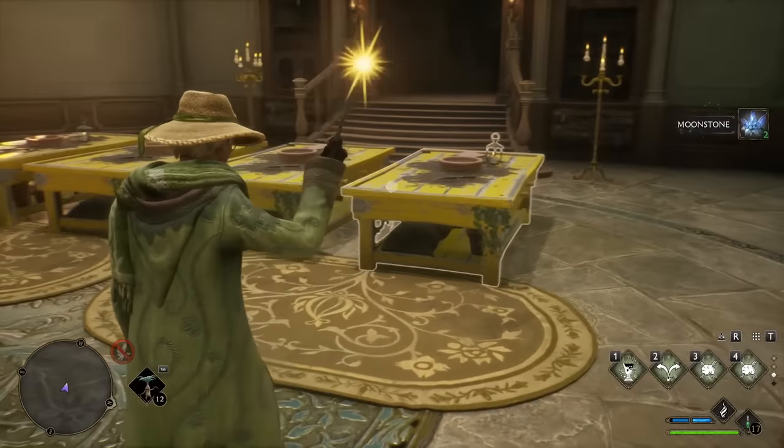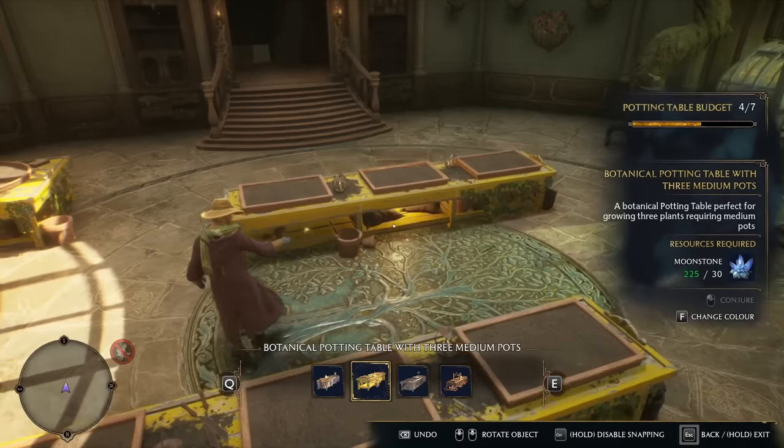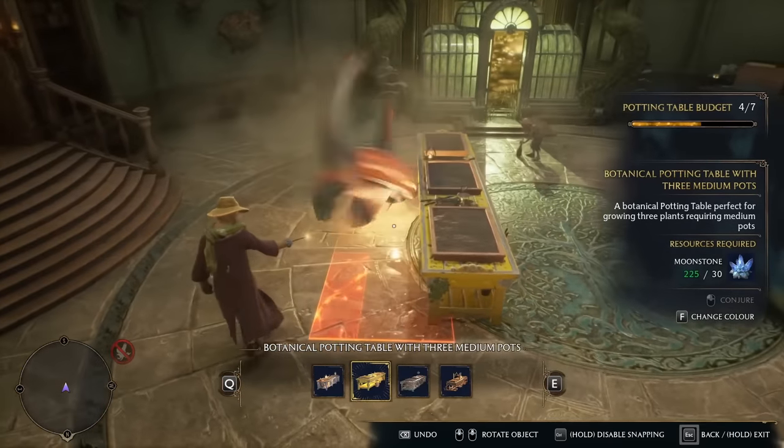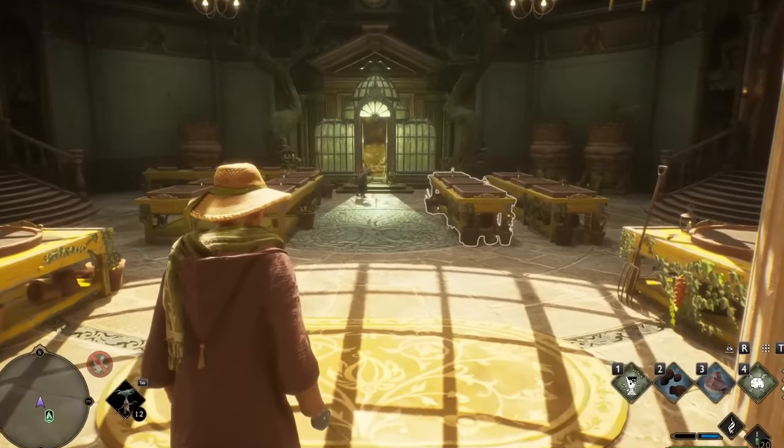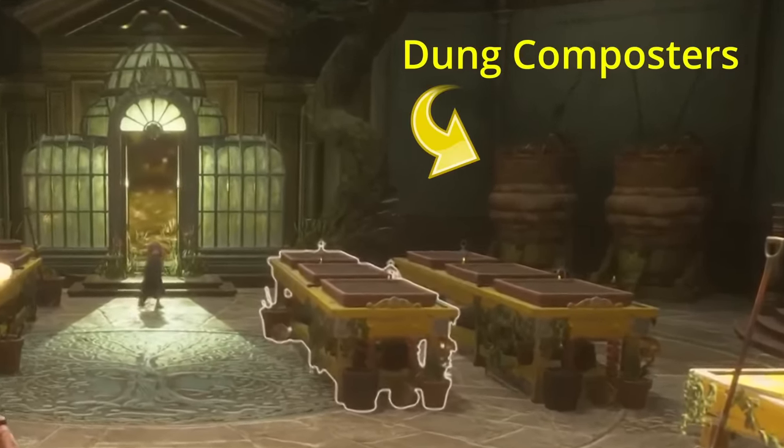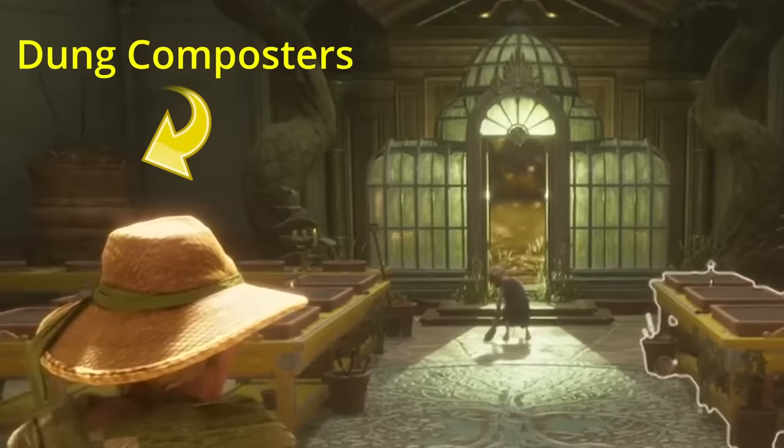I finally managed to get enough money to buy everything I needed for the Room of Requirement and for my garden. Now that I have all the potting stations, I did a full redesign of the Room of Requirement, which now has 4 large pots, 12 medium pots, and 5 small pots. It also has 3 dung composters making fertilizer for me, which I can use to double the yield of my plants.